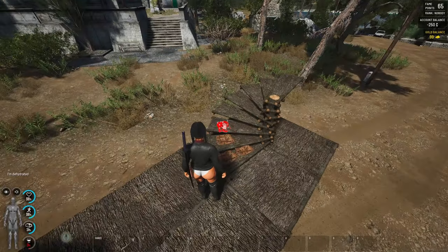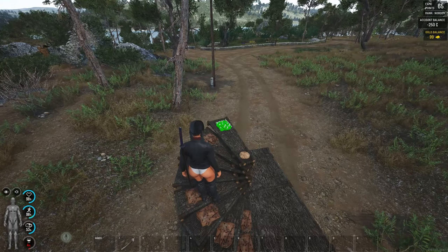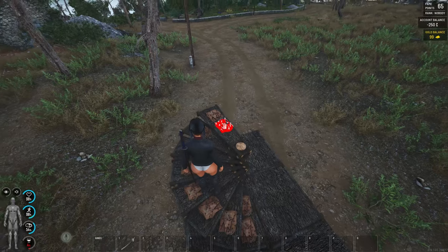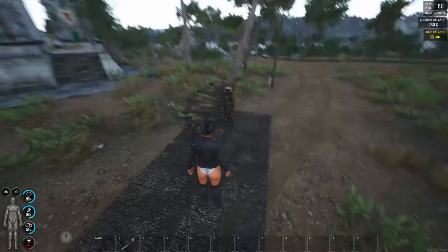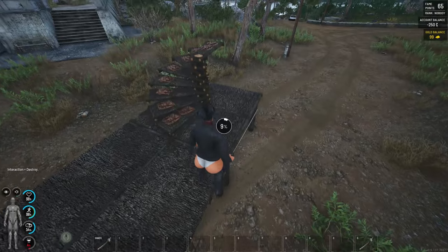Here we go, not too close to the edge — remember that. Another one over here, and on top we can put two as well. Now that was the easy part. Now we need to destroy that one foundation.